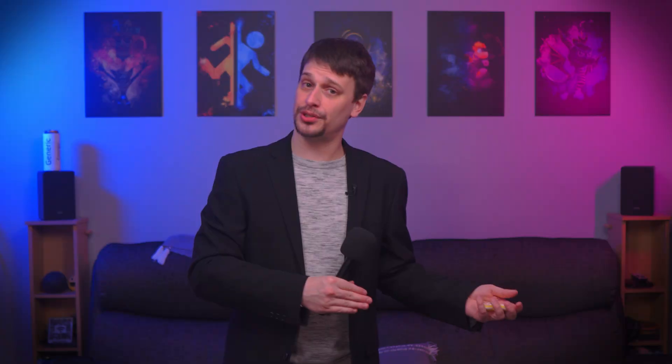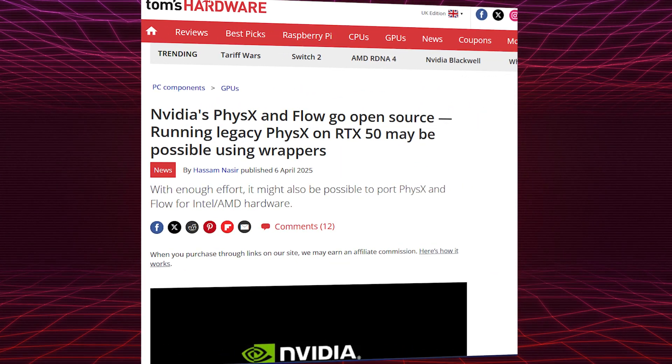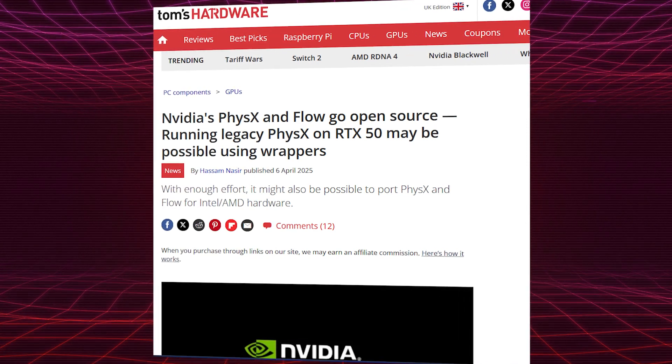Now, this was the closest thing we had to real game physics, but NVIDIA's new RTX 50 series cards — yeah, they don't support it anymore. So after abandoning it on their 50 series cards, NVIDIA stepped up and said, "We're proud to empower the community by open sourcing PhysX, because we can't be asked to support it ourselves anymore. Bye!"